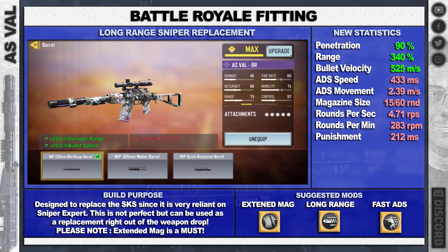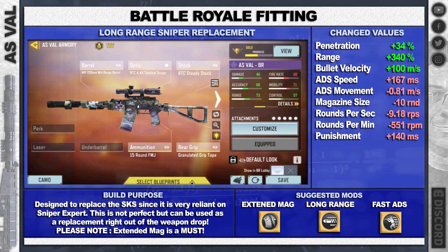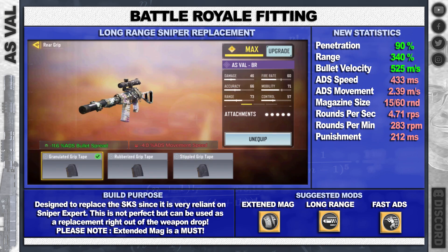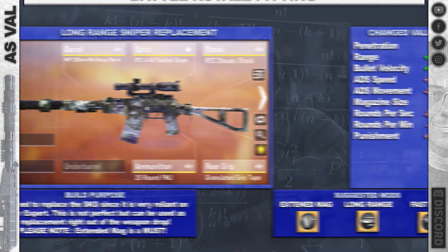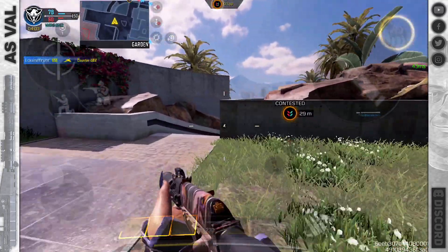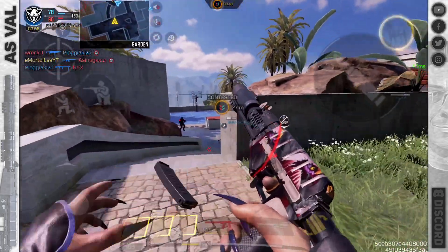For Battle Royale, I decided the long-range build was nicer. This is like having an SKS straight out of the drop without needing the gold sniper expert. We've got the mid-range barrel again, optic is your choice but I'm using this as a replacement sniper so I've gone with the 4.4 scope. You want the steady stock, the 15-round FMJ, and the granulated grip tape to help with bullet spread. The penetration is up nicely and we lower the ADS speed as expected — but we're using this as a sniper, so who cares.